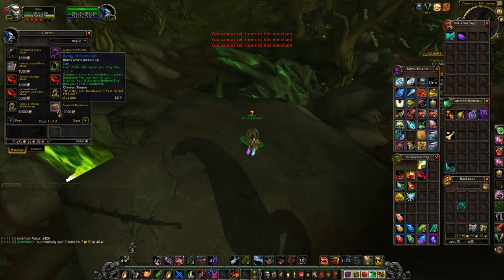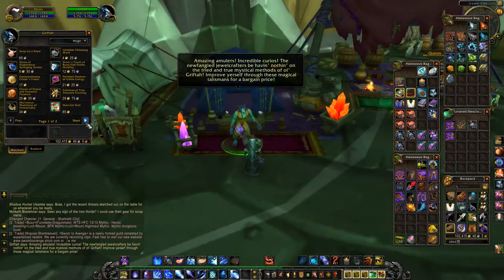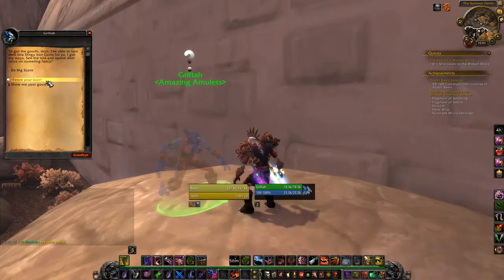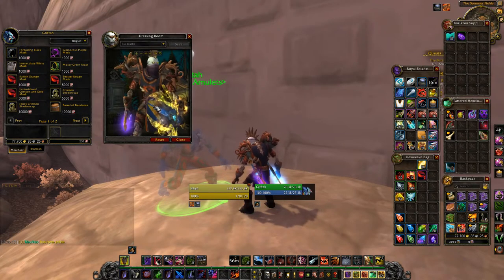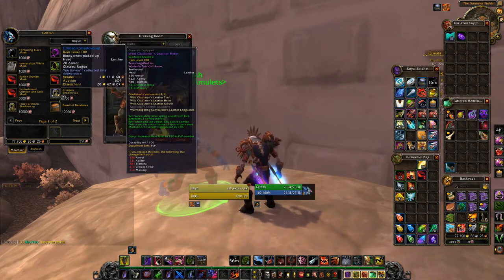If he seems familiar, Grifta is also found in Shathrat City, Darkmoon Faire, and a few other places. He is the owner of the Amazing Amulet Shop. He sells a variety of cosmetic items usable for transmog, the Illusion Poison Tome, and the Beryl of Bandanas toy.